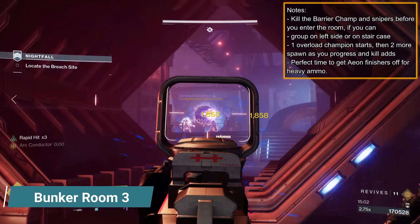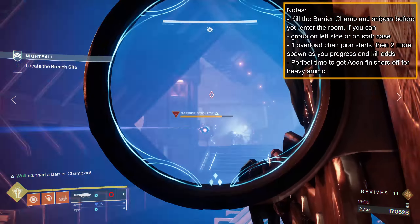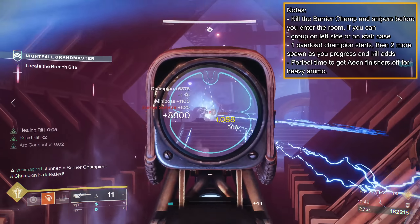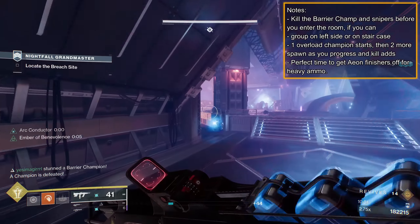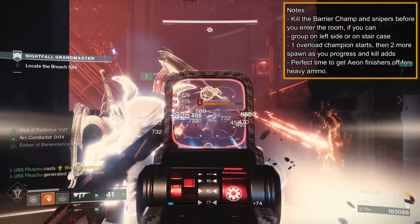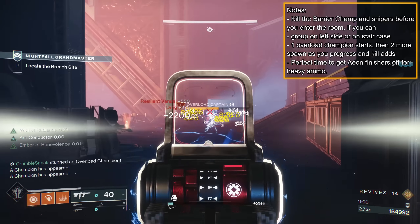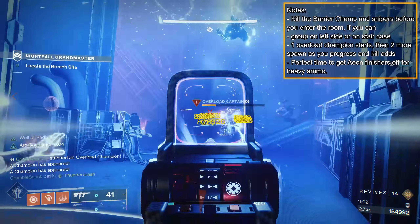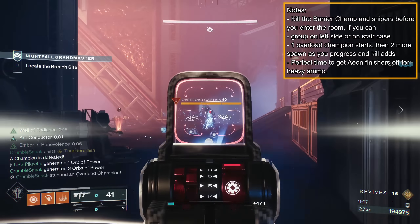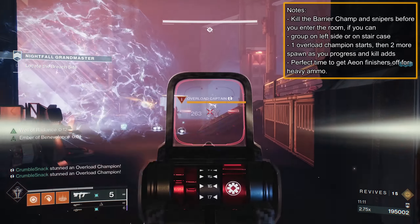Before you enter Room 3, use the side walls as cover and get rid of the Barrier Champion and Snipers. They are very annoying and you don't want them alive when you push into the room. Once dead, push up the left side, use defensive abilities, and clear the adds and Overload Champion. One Overload Champion is already in the room, and two more will spawn as you progress and kill adds, so just be aware of them rushing in. Hit on a swivel, play it safe, retreat if need be. This is also a great time to stock up on heavy ammo; if you have an Aeon user, have them finish the Overload Champion so you're stocked up for the boss fight. Grab what you can, then onto the boss.